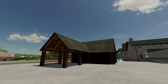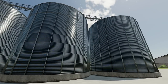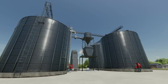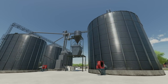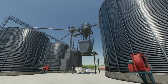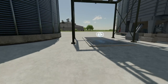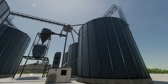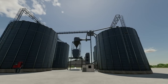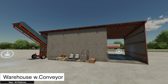Next we have an absolutely massive Grain Silo System from Cello Bulky — three million liter capacity. Price is 250,000 — a quarter of a million dollars. Daily upkeep is 50 bucks per day. Dump trigger and pickup trigger are in the same place. It's just a huge silo complex. If you want one on your farm, go download it.